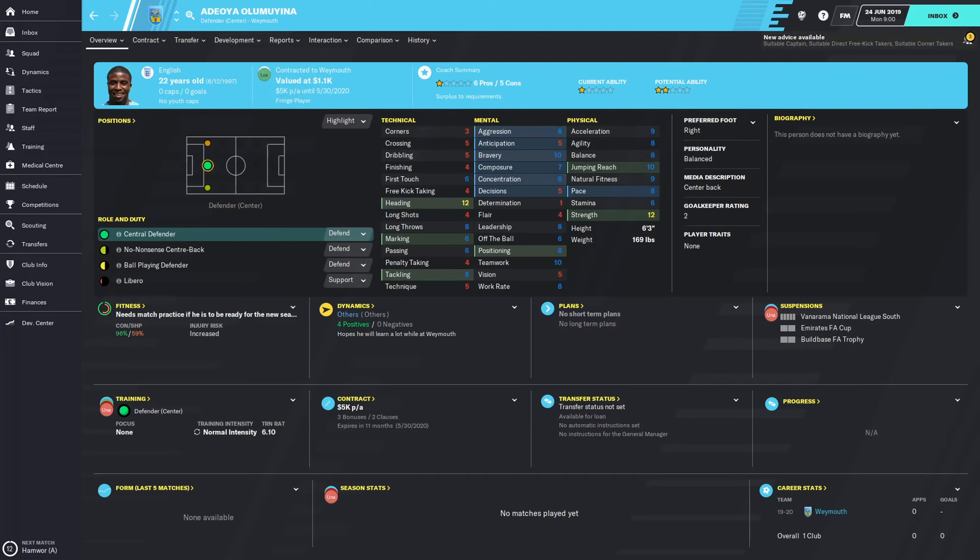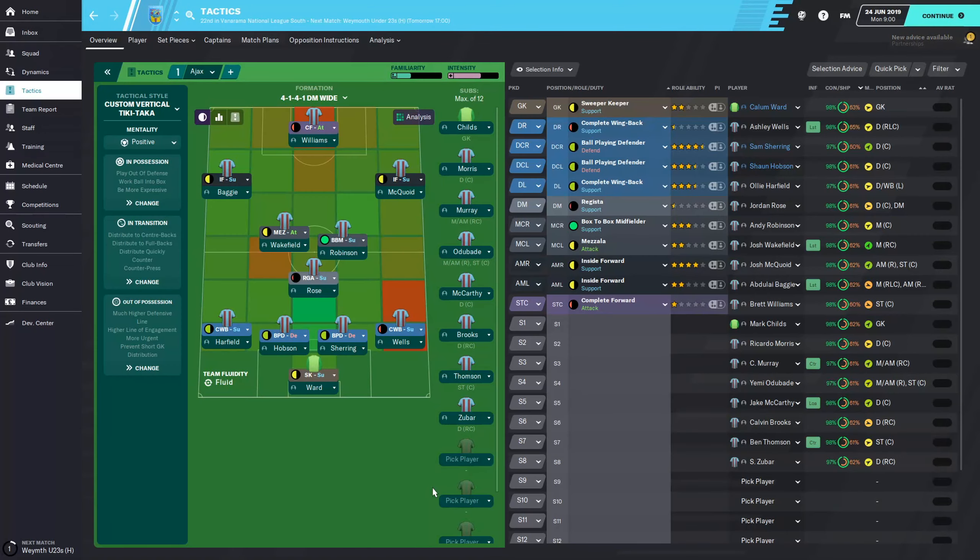That is a first look at our squad, but chances are the next time you see it there will be a decent amount of new players. My current tactic is going to be the same one I used with IX. I'm definitely prepared to scrap this if it doesn't work out - if that's the case I'll go to a 4-4-2 for our lower league team - but I'm going to give this a shot first. It looks like we definitely need to get a defensive midfielder and maybe some more wingers.